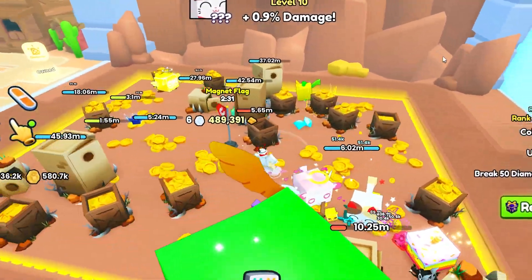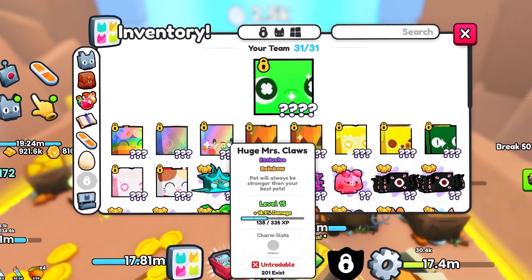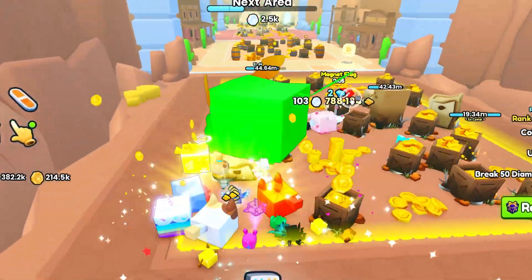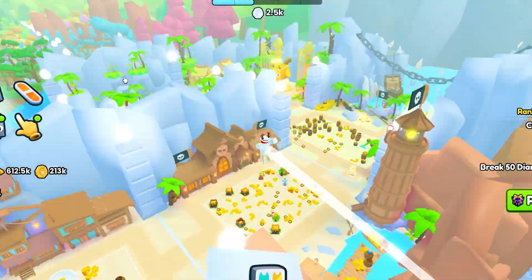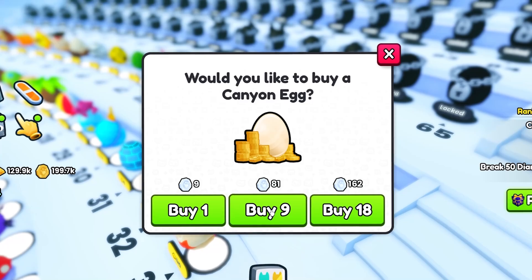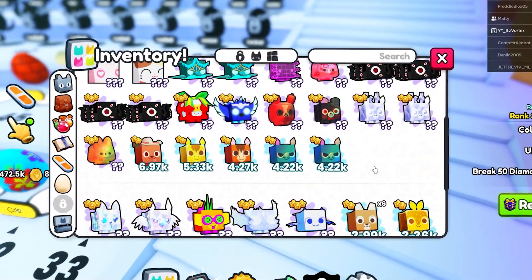Inside this game you also have pet levels. Every single pet has a level, and the more they level up the more damage they do, which is pretty nice. Honestly so far this game is extremely fun — I definitely suggest you guys play it. There are literally 99 eggs in the game, which is pretty insane. Let me go ahead and buy a few from this best egg so we can get some better pets. We got a rainbow — actually the best pet — that must be pretty good stats.